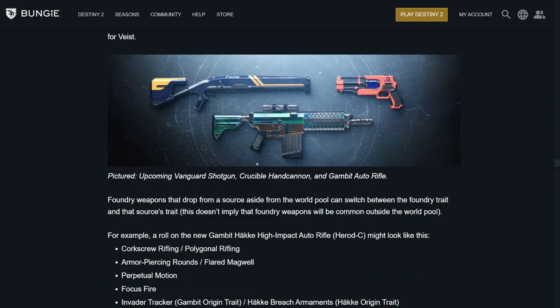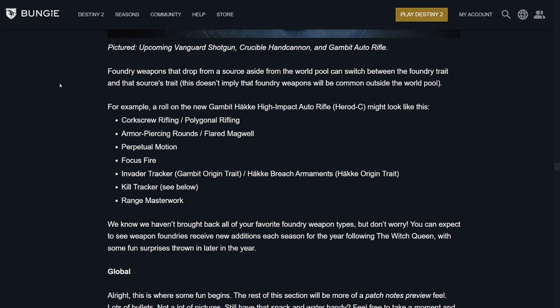The upcoming Vanguard shotgun is a slug, the Crucible hand cannon looks like a 140 Omolon, and the Gambit auto rifle appears to be a Hake one. Foundry weapons that drop from a source aside from the world pool can switch between the foundry trait and the source trait — they don't double up, but it gives you more options. You can use either or, which is good. We know we haven't brought back all your favorite foundry weapon types, but expect to see weapon foundries receive new additions each season for the year following the Witch Queen, with some fun surprises later in the year.